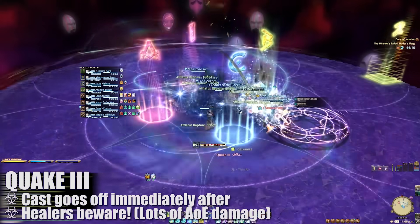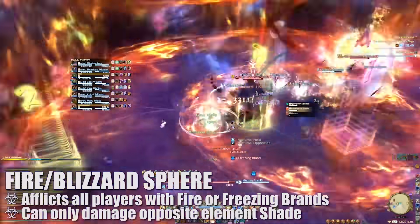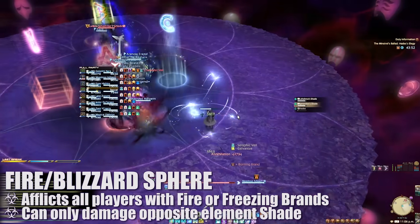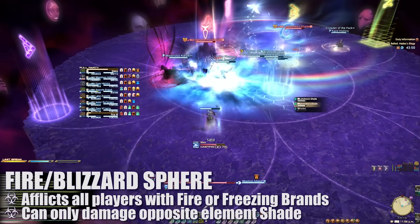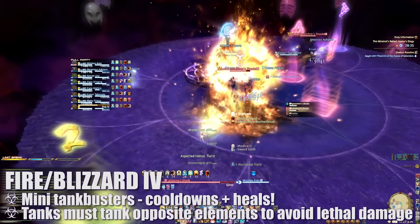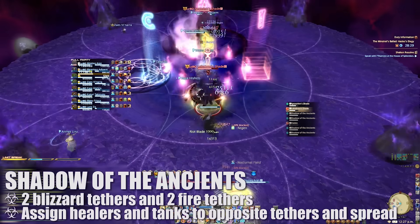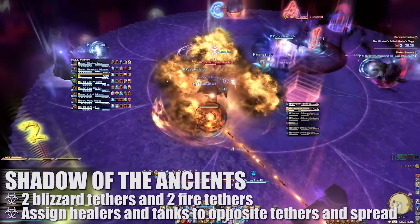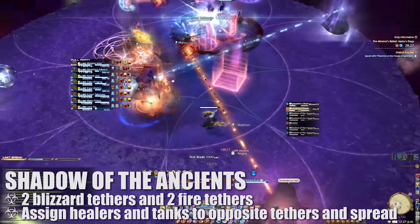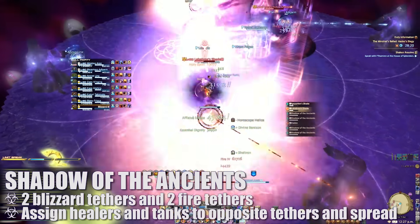Next, La Habreya and Egeorm shades will appear and cast Fire Sphere and Blizzard Sphere respectively. These casts will place either a Burning or Freezing brand on you, limiting what you can take and deal damage to. Players with the Fire debuff will only be able to target Egeorm, while players with the Blizzard debuff will only be able to target La Habreya. The tanks must also ensure they're tanking the shade opposite their debuff to avoid lethal damage during each mini Tank Buster. Lastly, the two shades must be kept apart as you destroy them. Soon after, another four Shadow of the Ancients will spawn and two Ice and two Fire tethers will target players. We have the two healers intercept the tethers of the opposite element from the south adds, while the two tanks grab the tethers of the opposite element in the north. The tether will eventually cause an explosion around the affected player, so make sure to avoid overlapping unnecessarily.